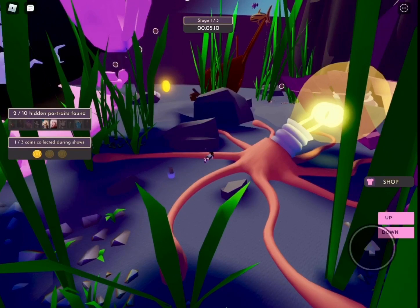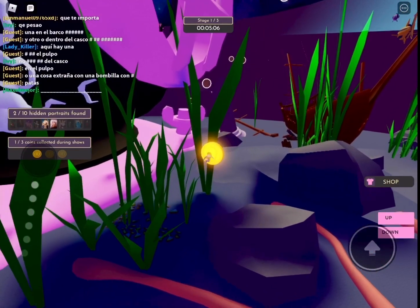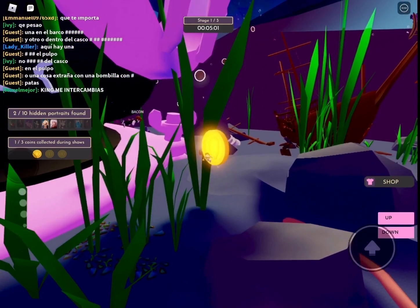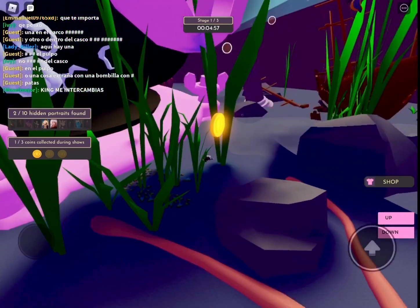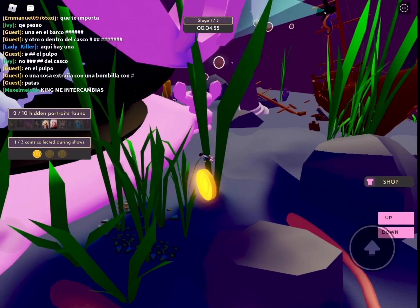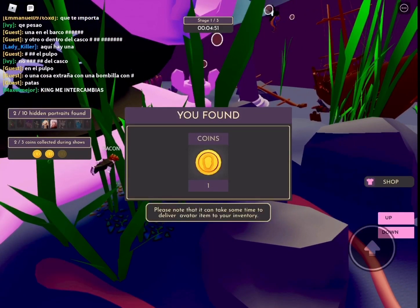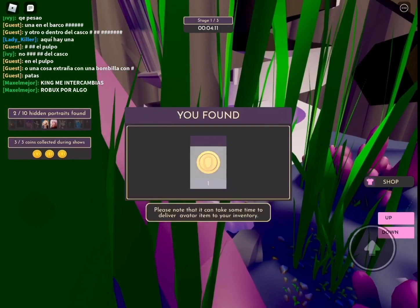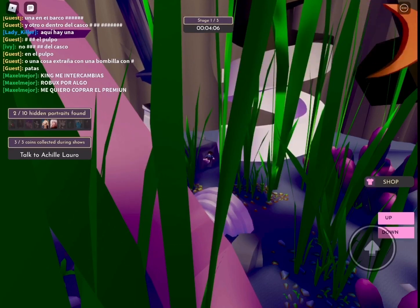Remember, you need three coins for the free wings — they look amazing, so keep watching till the end. Over there, look, there's another coin. That'll be my second coin, and then I only need one more to get those three awesome wings. I got the second coin! Now I need my last coin.